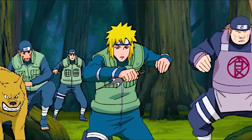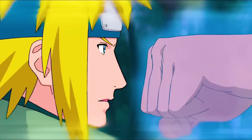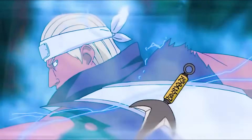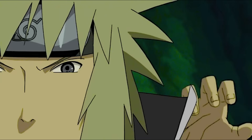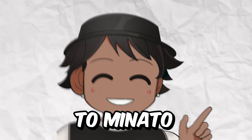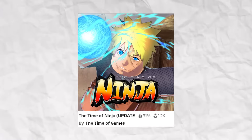Minato Namikaze, the yellow flash of the hidden leaf, also known as the fourth Hokage and father of the main character Naruto. Minato was so strong he took down a thousand shinobis during the war while also having a flee-on-sight order against him because he was just too dangerous. So that's why in this video we will be going from noob to Minato Namikaze in the new Roblox Naruto game called Time of Ninja.